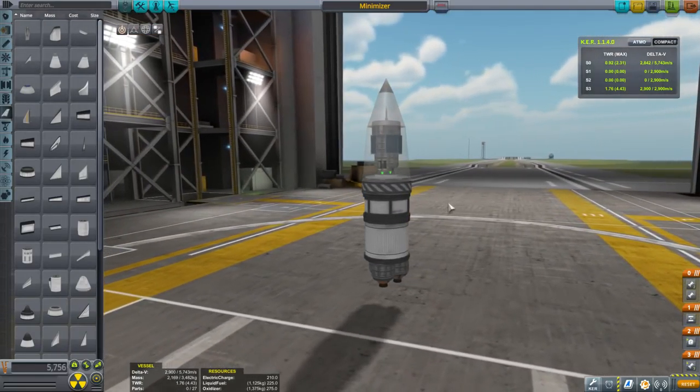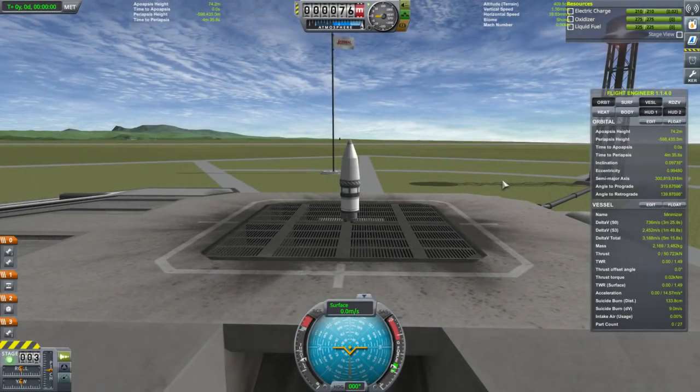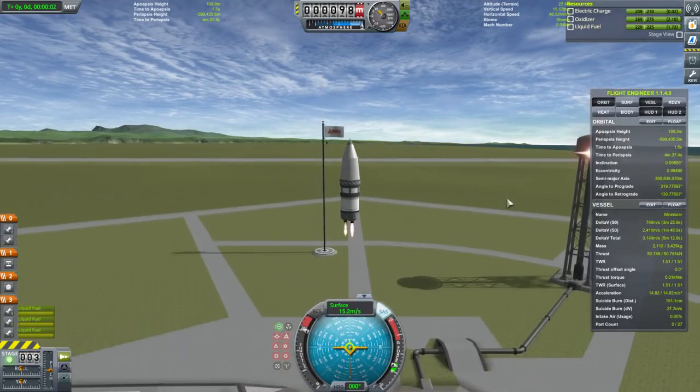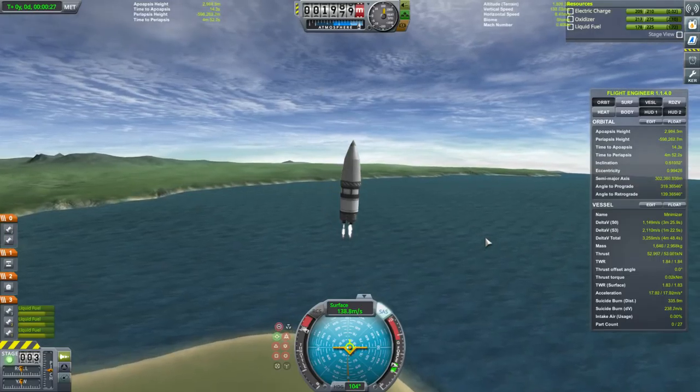This is the probe. Let's see if we can get it to Minmus. You'll note the 1.76 thrust-to-weight ratio; the sea level thrust-to-weight ratio is 1.48. We have 2,900 vacuum delta-v here — this is Kerbal Engineer, of course. We'll be doing most of orbit on that stage. Let's see how it works. SAS on, throttle up, and launch. I think I'll let it follow the prograde vector down, maybe. Let's see if that works out — it's a little bit slow right now.